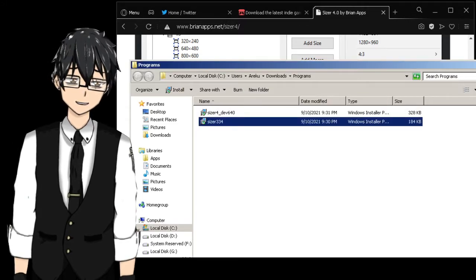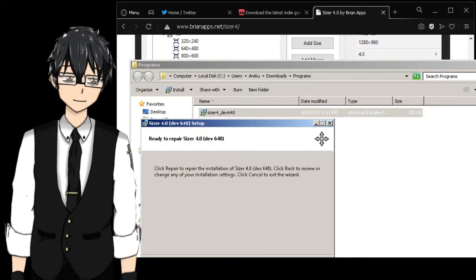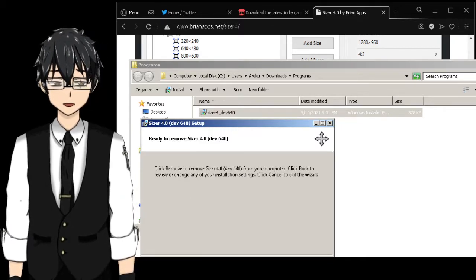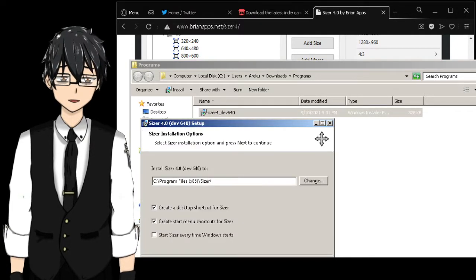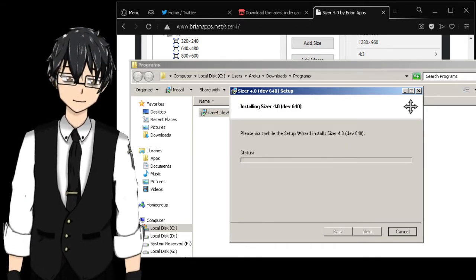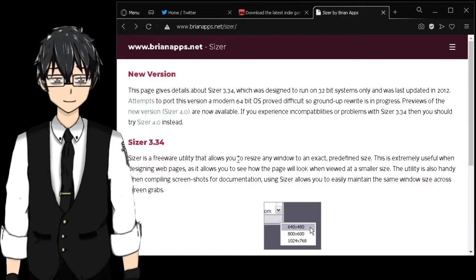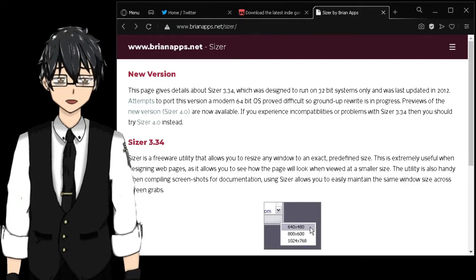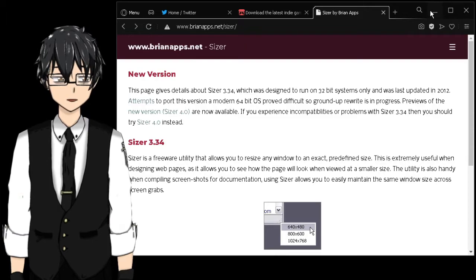Open folder, delete the previous one. Get version four. For you guys it's just next, next. Since I already have it, I'm going to remove it and install it again just to show you. Install it to the drive anywhere you want, click install, and just wait. Go to the website, click the new version - Sizer 4.0. It's not a virus or anything like that.